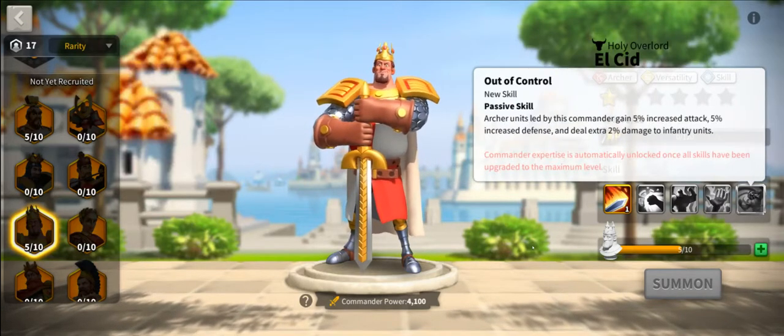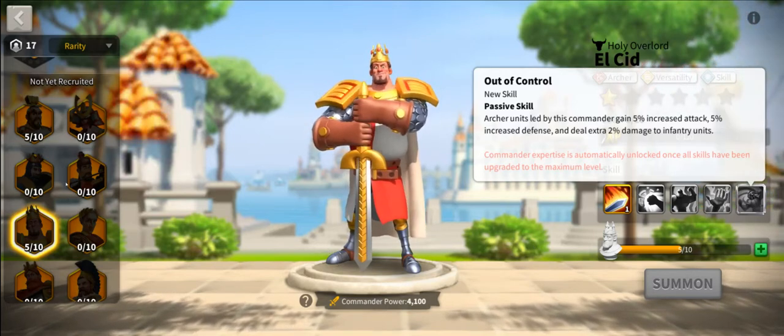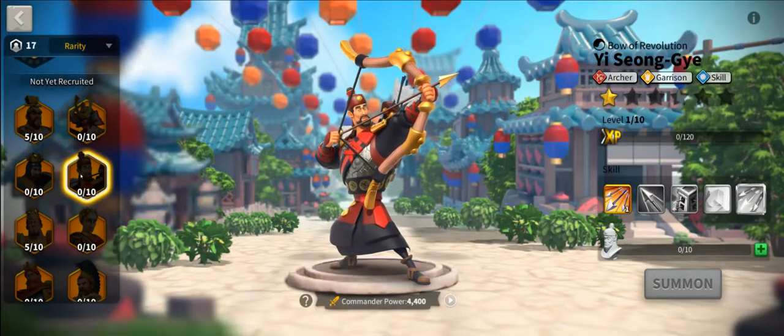His final ability gives you some stats, which are nice, but then he does 2% additional damage to infantry. That is a very specific use case, but if you're fighting infantry, 2% extra damage is nice to have.